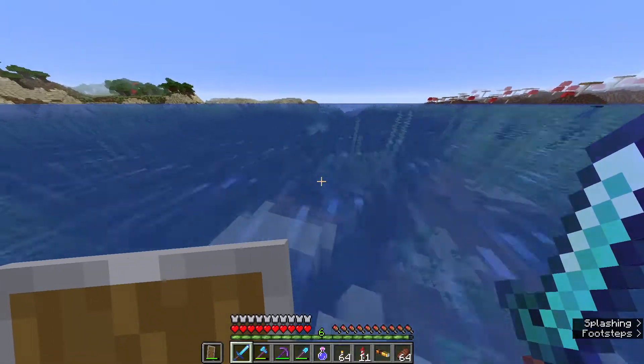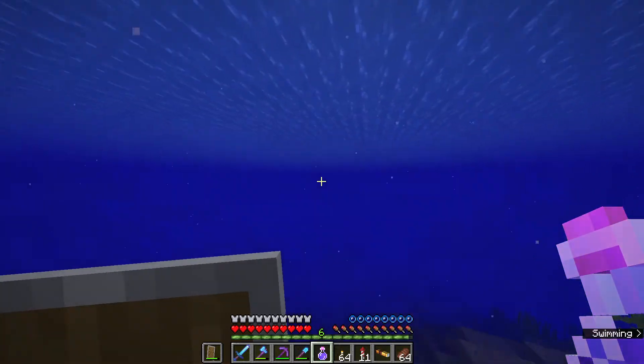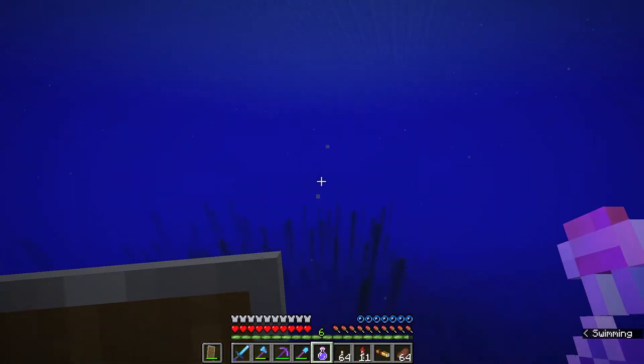Anyway, let's go in with our depth strider. We've got our potion of water breathing - we'll pop that when we're over there. Looking out for guardians right now. Hopefully there aren't too many, because I know they can accumulate.